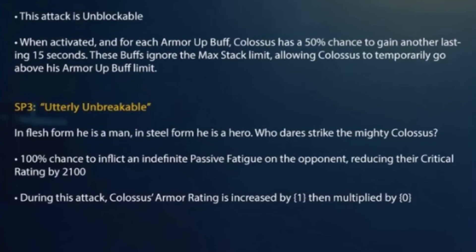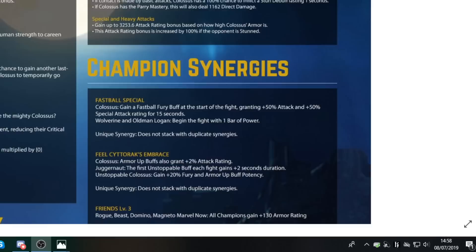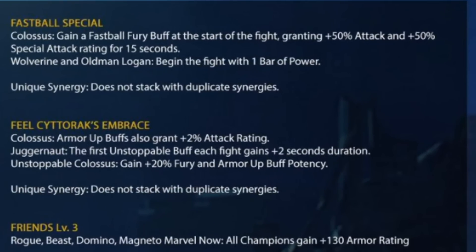I really cannot wait for this guy's new abilities to hit, and obviously all these things are subject to change. The synergies look really impressive - absolutely beneficial for having Colossus as a lead champion, especially building a mutant team around this. You could really bust out Juggernaut for usage and at the same time utilize the Unstoppable Colossus, who doesn't get any rework by the way - he will be retaining the older Colossus abilities when the new ones come in.